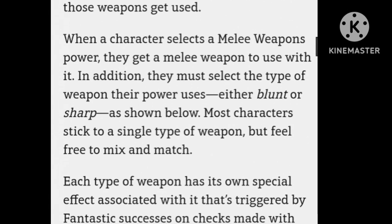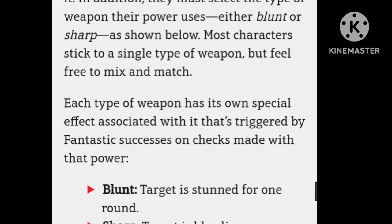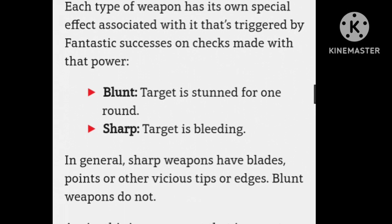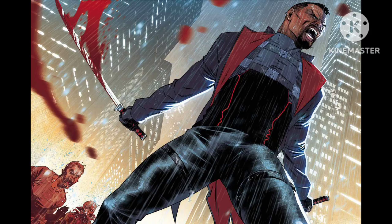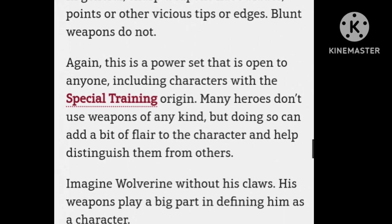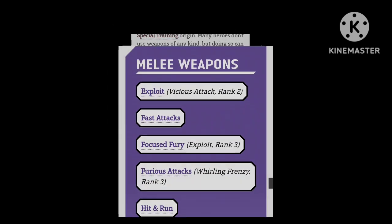Upon selecting a melee weapon, you have to choose whether it's going to be blunt or sharp. Blunt has a special effect where it stuns a target for one round if you get a fantastic roll, and sharp will cause them to bleed. Now if you wanted to use a shield as your melee weapon, there's a special power set just for shields, which we already discussed in a prior video.